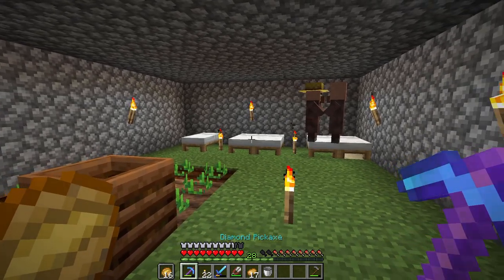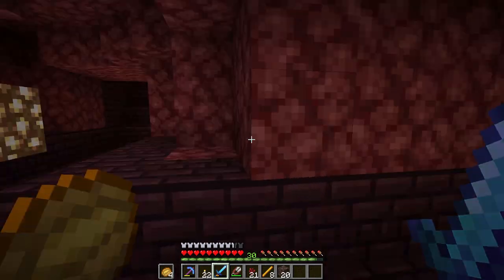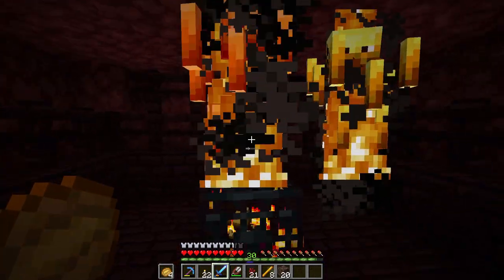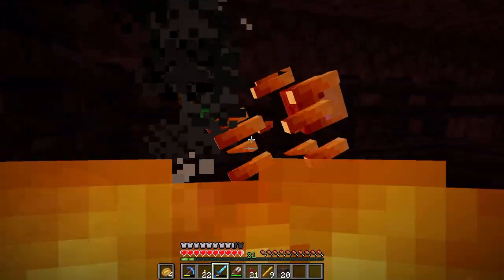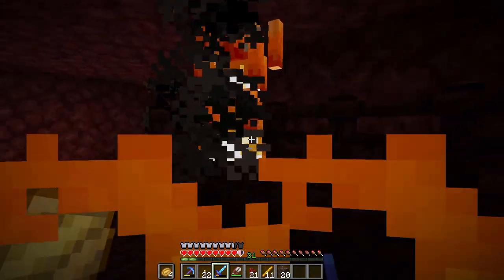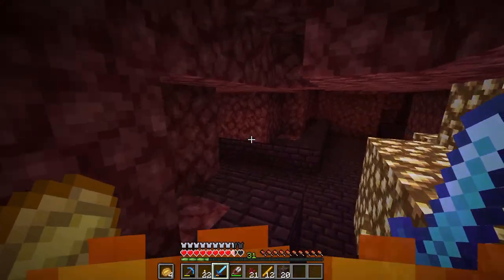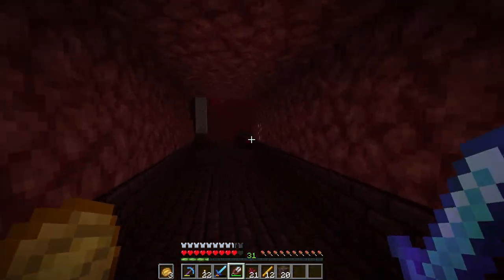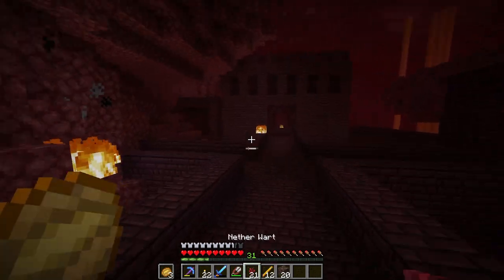We've made it over to a fortress and we've got a spawner right here. What I decided to do was build a huge bridge slash tunnel that leads all the way over to this fortress, and that means I can get back and forth from here whenever required, as well as any of the other Ramblers that want to use the pathway. I think 12 blaze rods would do us for now. I also picked up some nether wart and soul sand so we can get some of that growing.